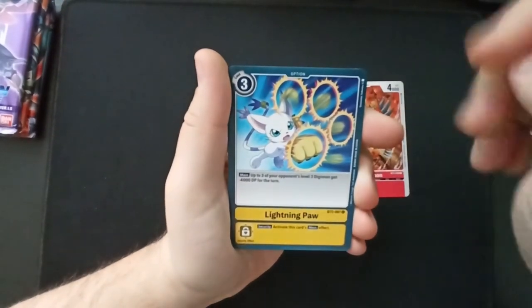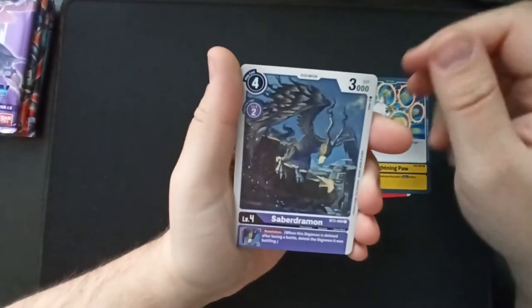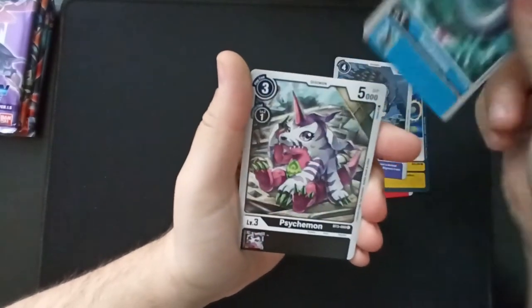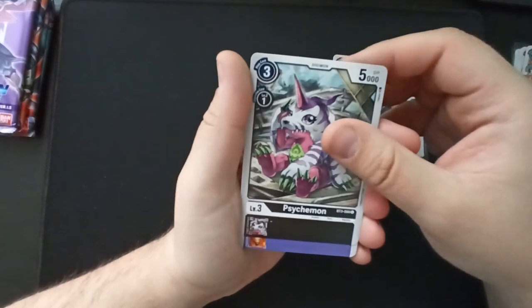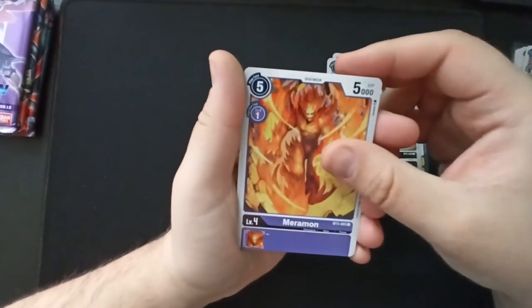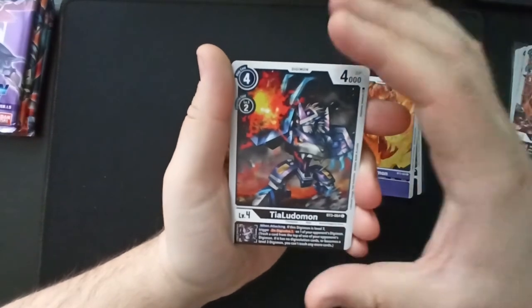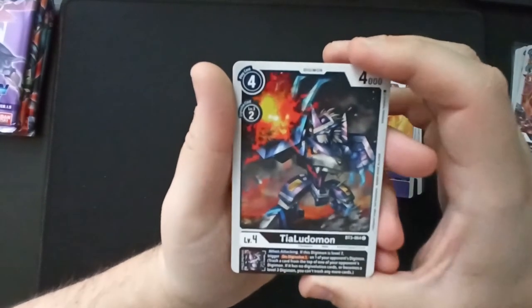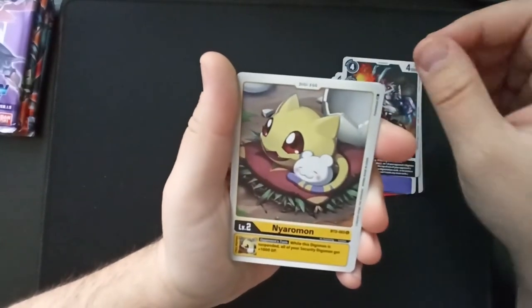Saberdracomon — which is just a bird thing but strange. Meramon — just fire. TiaLudomon — oh, it's the little one, basically a chibi version of itself, which is so strange. Nanimon.